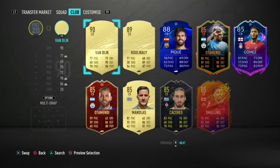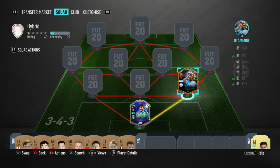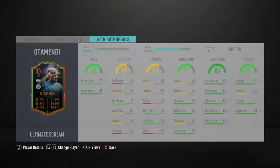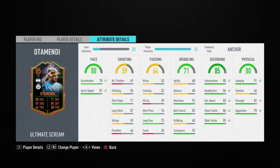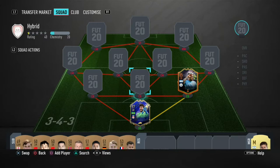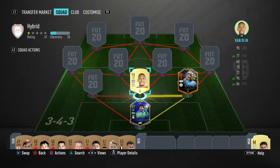Onto the center back position, we have Scream Otamendi. If you have not used this card, we highly recommend him — he is fantastic, one of the best center backs in the game. Anchor or Shadow chemistry styles work on him very nicely.